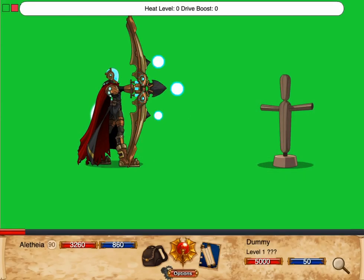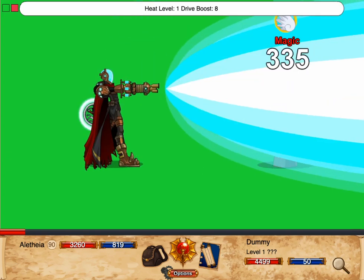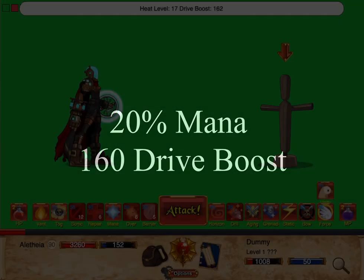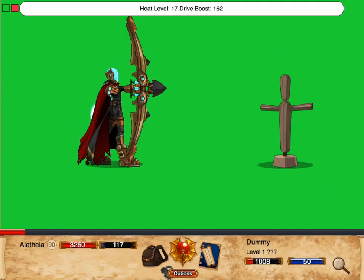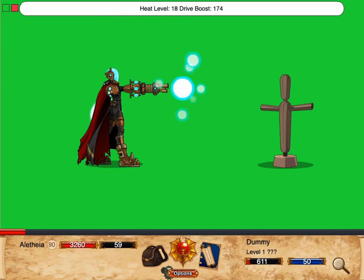Technomancer's Drive Boost increases the total damage of every offensive skill by 2% for each 1% of your missing MP. For example, at 50% MP, every skill gets 100% more damage. At 0% MP, every skill gets 200% more damage.